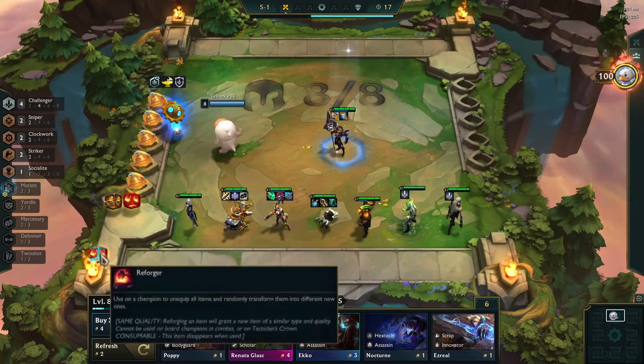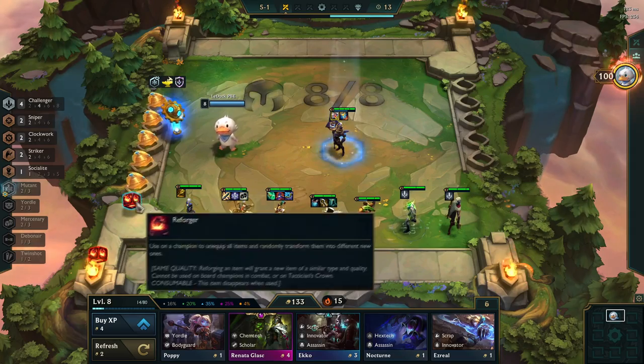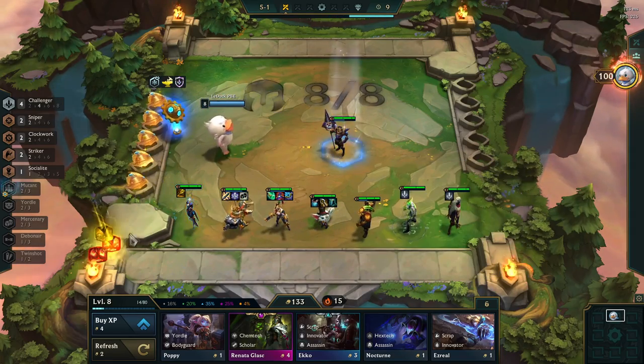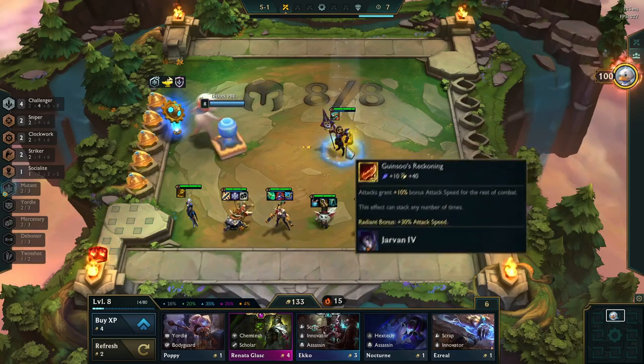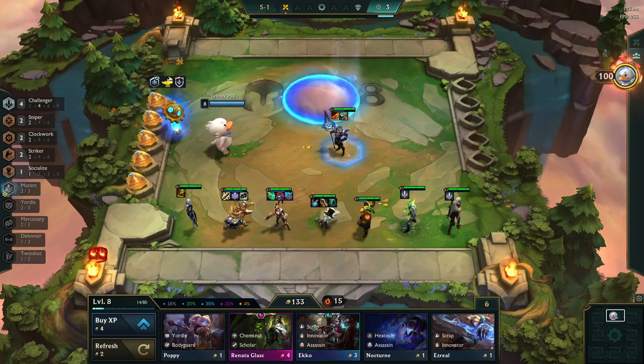Next up, we have the Ornn and the Radiant items. These ones are pretty simple to understand. If you use a Reforger on an Ornn or a Radiant item, you will receive either a different Ornn item or a different Radiant item. Nothing too complicated here.